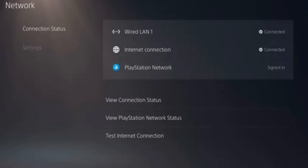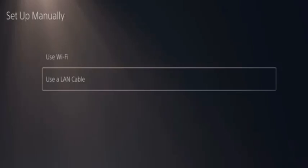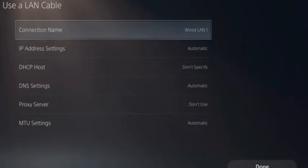The second method is using a wired connection instead of Wi-Fi. For this, go to Settings, select Network, select Settings, select Set Up Internet Connection, scroll down to the bottom and select Set Up Manually, then select Use a LAN Cable. Change the settings you would like to use on the next screen and select Done.